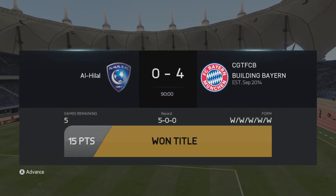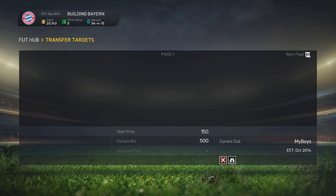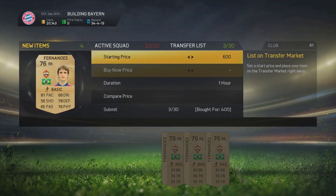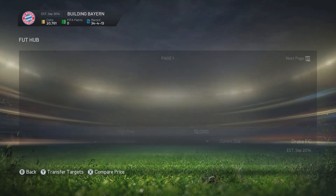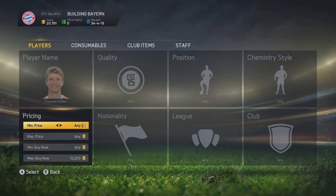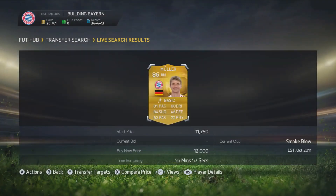The fitness match goes really well — we win it and we win the title! We're only two minutes into the episode and we've already got our first bit of silverware, and yes, we do get a nice 2,000 coin bonus for that as well. We're looking at probably the best part of 22,000 coins in total, which is not bad at all. We've got some Mario Fernandez and because we've got so many coins at the moment, I'm going to go and make a signing — and that signing is going to be Thomas Muller.